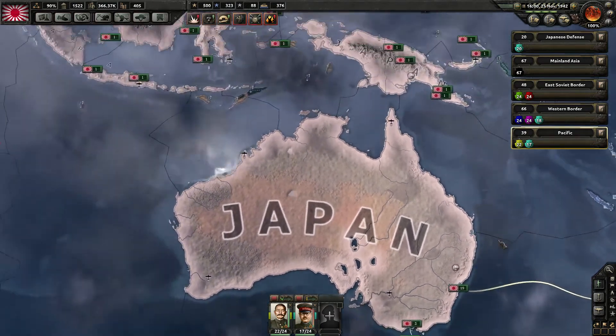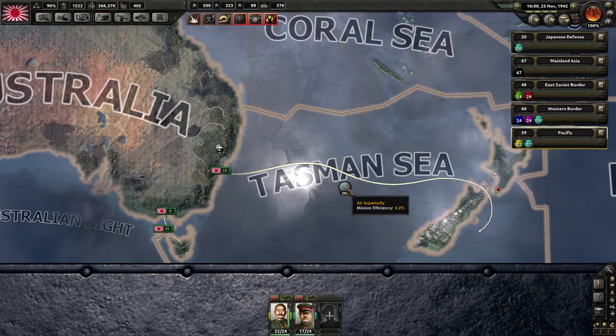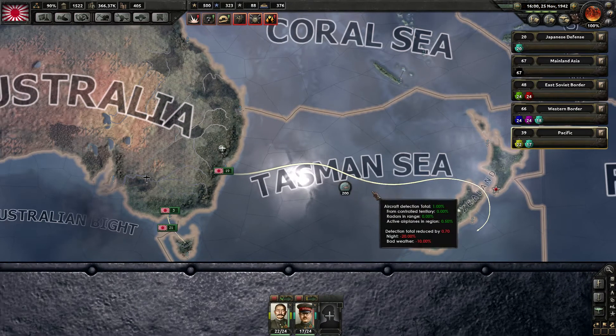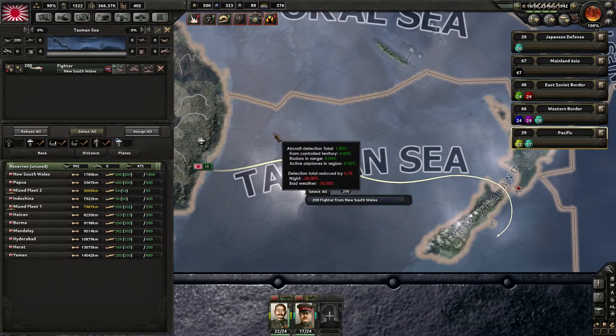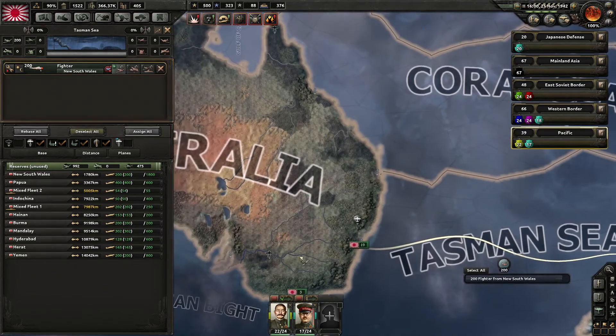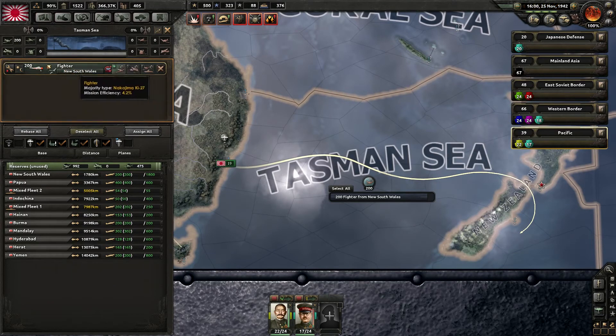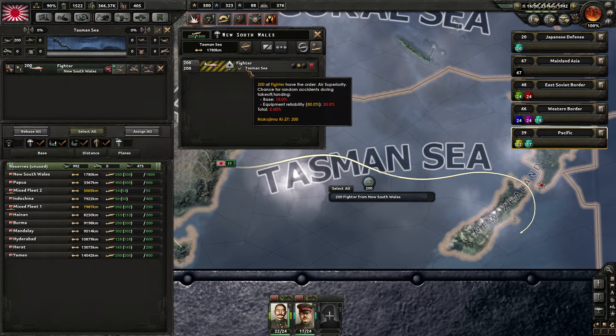The next change has to do with air combat. They've added a really nice button here: before, when you wanted to manipulate your air wings, you could move them to an airport, but it was kind of hard to figure out where they were and get to that airport. Now there's a button for that — just press it and the airport where they are stationed opens up. Really nice, just easy.